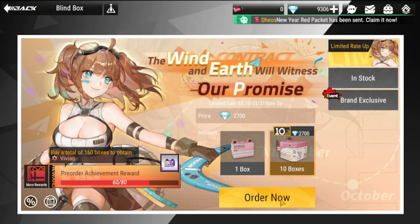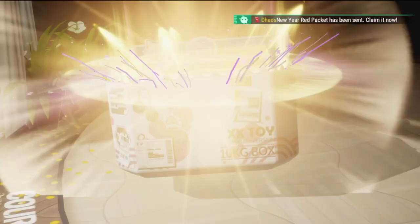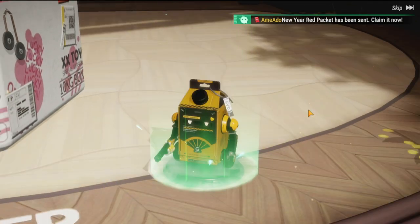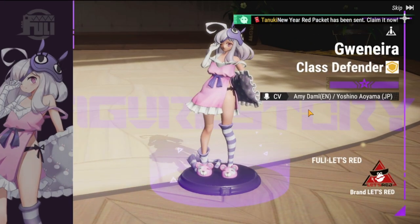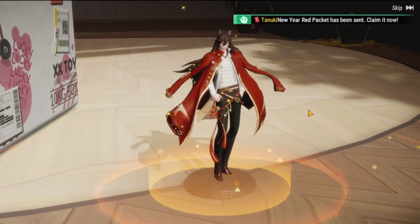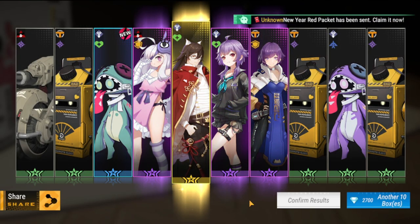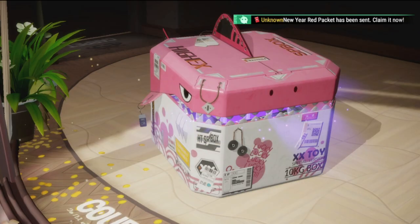Going out and pulling again. This is the seventh box — one, two, three, four, five, six. Hopefully I can get her again... no, it's going to be Zaoyu. I'll take Zaoyu though, I need copies of him. So far it's kind of average for me.